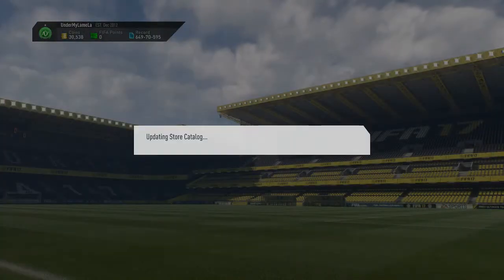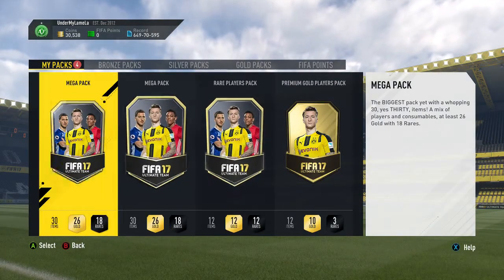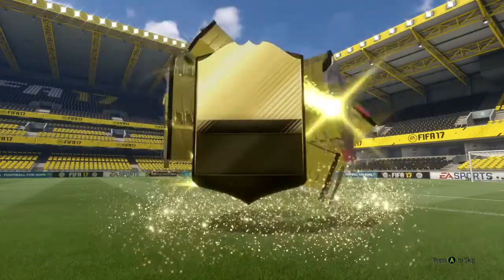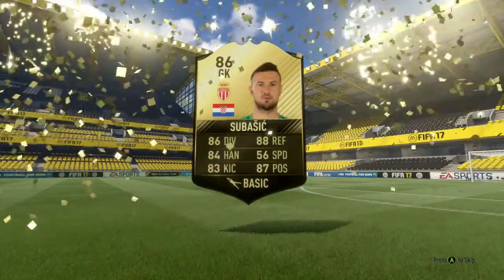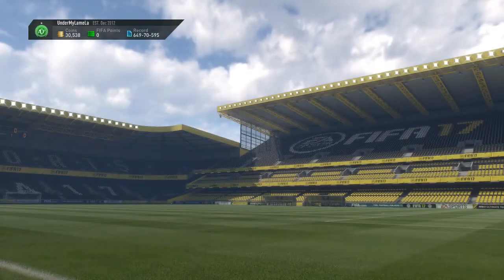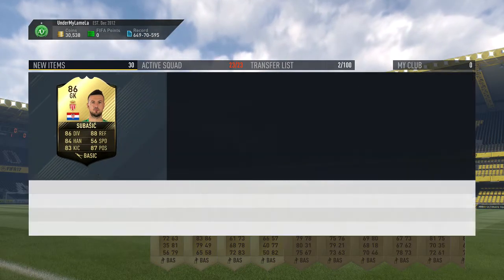Right, let's get on to the packs. Don't think I'm going to pack anyone because I never do. I'll probably do a mega pack then the SBC pack and then another mega pack. We get an inform — and it's going to be Subisic. So 86-rated but guaranteed. I'm going to say it now, he's going to sell for about 20k. Didn't think I'd get an inform to be honest. Subisic is a pretty decent one.